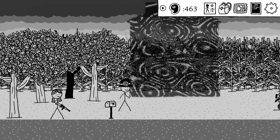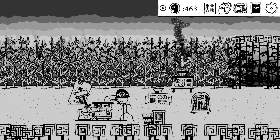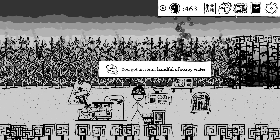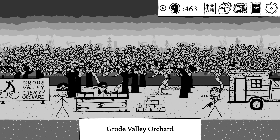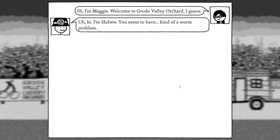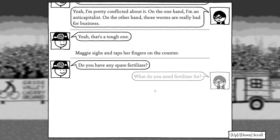Perfect. This is where we need to be. I'll be right back, hopefully with the correct stuff. So I was right, we were able to get it here. The old hand mill was not where I was supposed to go. I don't think it was the Borge House. The Great Valley Orchard? Broad Valley Orchard. And something tells me this may not be the place I need to be. I just need a worm problem. I'm anti-capitalist. On the other hand, these worms are really bad for business. Yeah, that's a tough one.